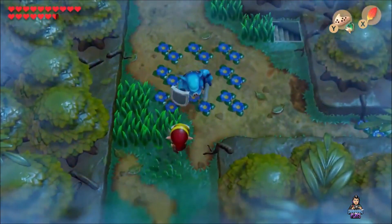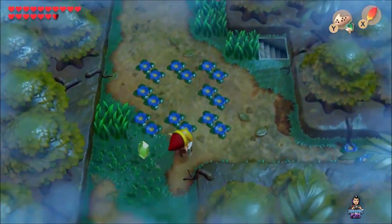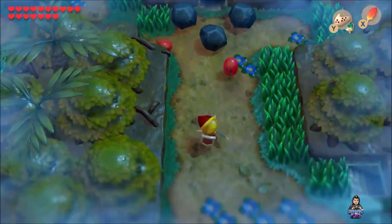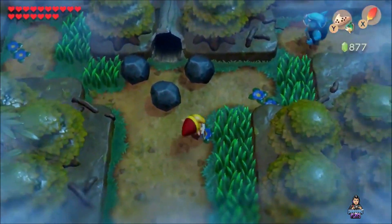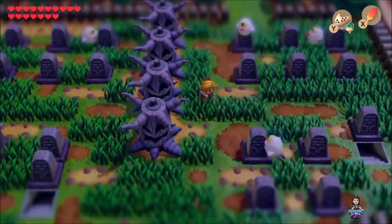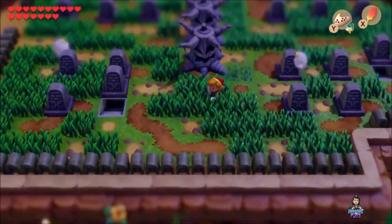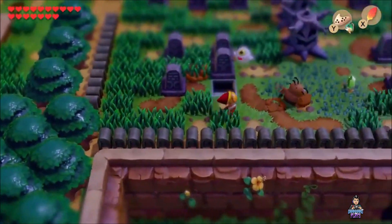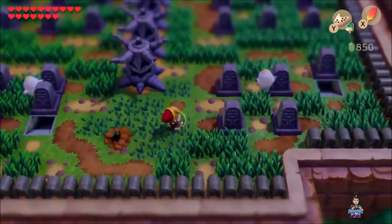Also, there is a new mode available at the start of the game where you can actually choose to play in normal difficulty or in hero mode. Hero mode makes it difficult for you to recover your health, because there will be no heart drops from monsters, or from cutting grass, or even breaking pots. You can only recover your hearts if you can find a fairy cave, a piece of heart, or by using Crazy Tracey's special medicine.